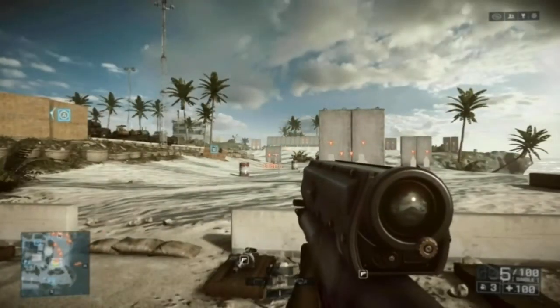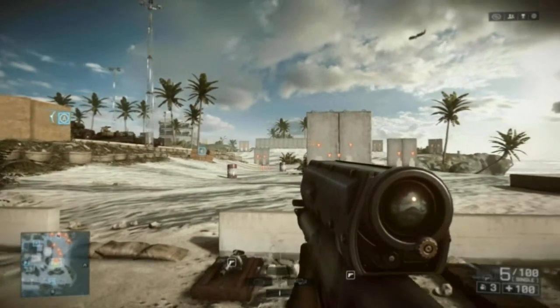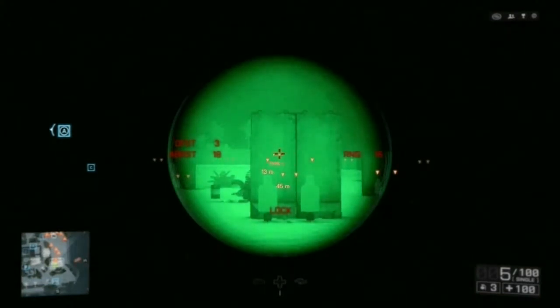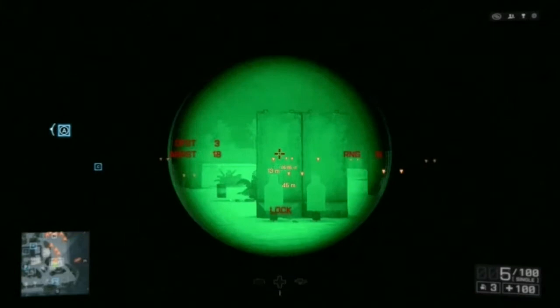So getting on to how to actually use this gadget. To be able to use it to take out targets behind cover, aim at that cover or the ledge of a rooftop while aiming from the hip. Keep the crosshair locked onto that cover for a second or two, then aim down the sights, and you should notice it says 'lock' at the bottom. Then while still aiming down the sights, move your crosshair to the side of that cover and blast away.